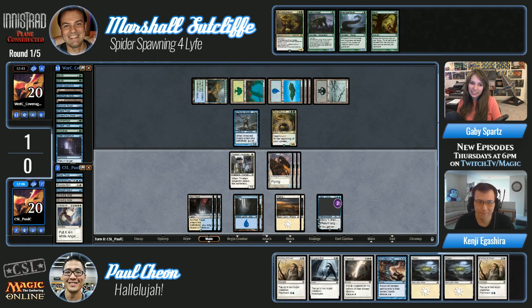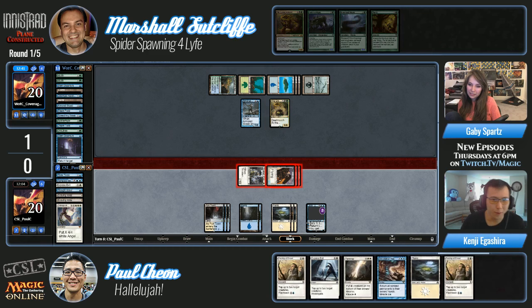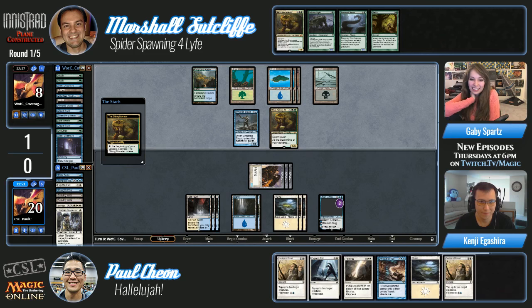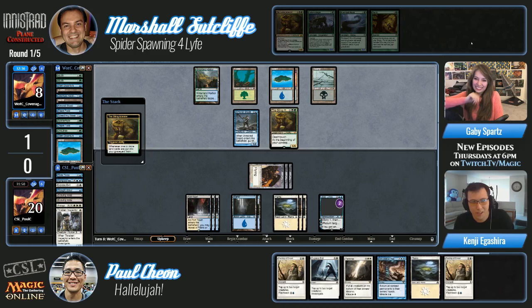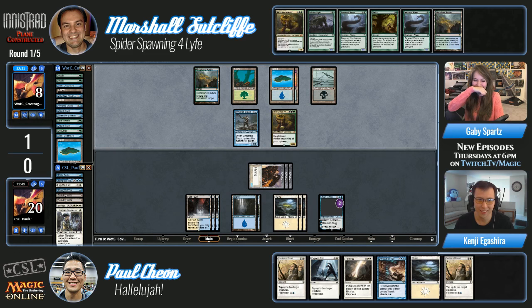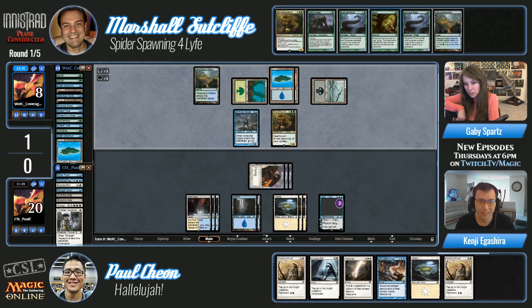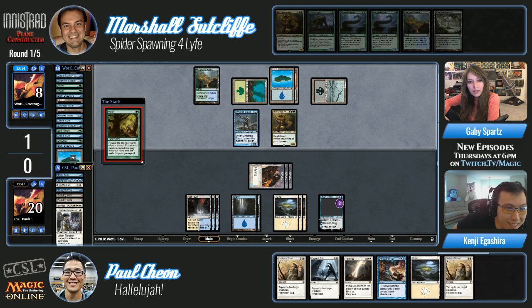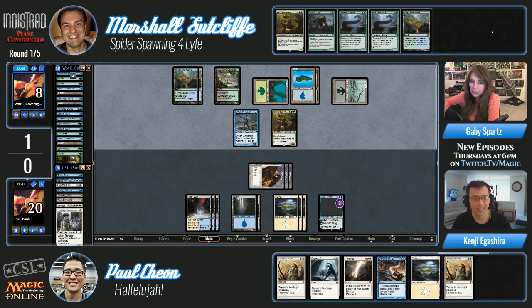No miracle — it's just lands. Paul's very good at miracling lands now. There are Gnaw to the Bones in Marshall's deck but he doesn't currently have any in the yard either. Paul attacked with his Thraben Inspector — the little Thraben Inspector that could. The Inspector walked into the marsh, like 'hey what's up, why are these boots on the shore?' — and then they got eaten. Poor Inspector Thraben. Mulch and hit a Gnaw to the Bone in the graveyard — come on Marshall, make a game of it.